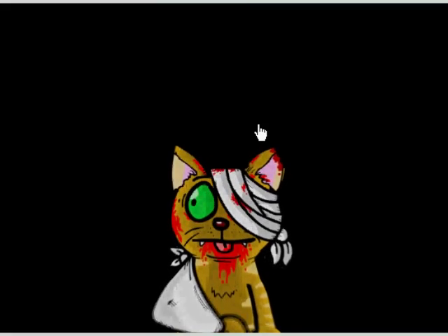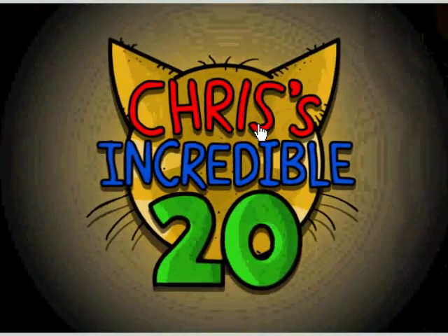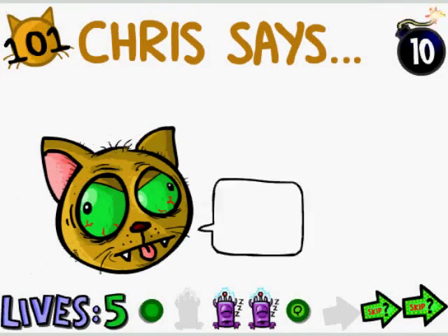Alright, we beat all 100 questions. Yay, it only took 15 minutes — or 14, whatever. Now Chris comes out because he got beat up, but he has 20 questions for you. The first one, you're gonna have to type the alphabet — actually type it in 10 seconds.